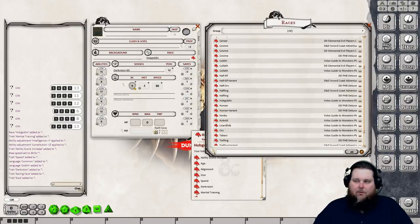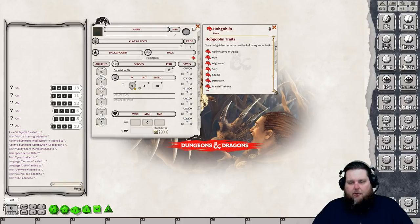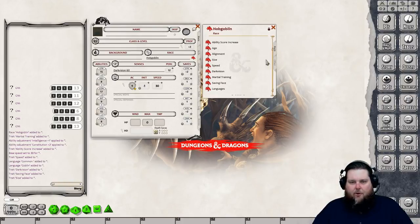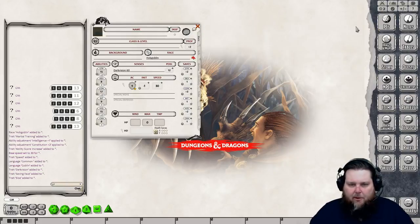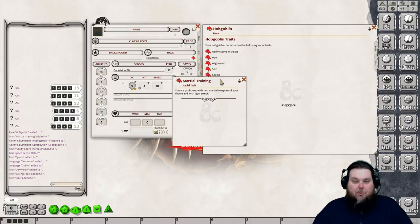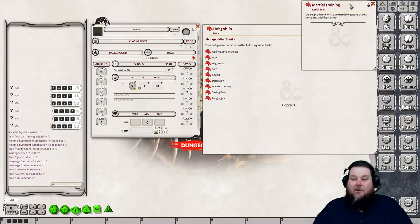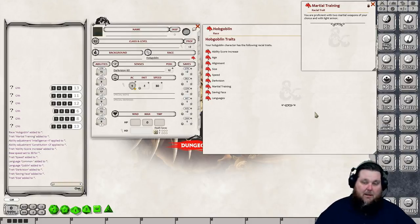We are ready to rock. We've got our hobgoblin ready. You can also open up the race entry and read all the lore and story about it. The hobgoblin doesn't have a ton of lore here since it's one of the optional races, but many races have all the background detail. We get darkvision and martial training — proficiency with two martial weapons of your choice and light armor.